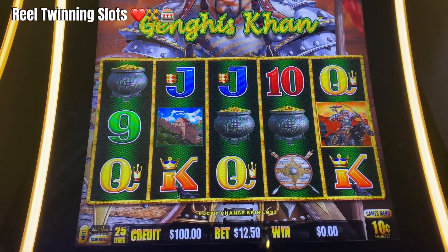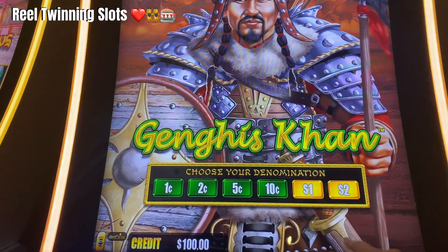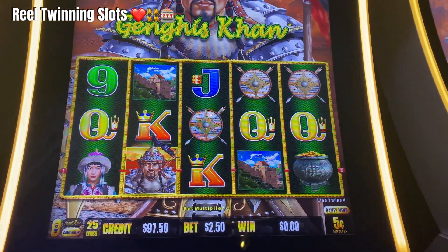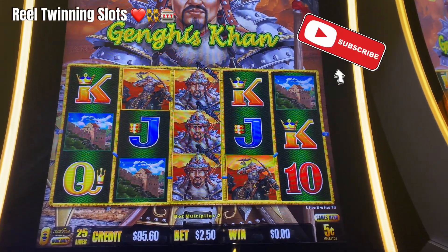Hey, it's Reels Winning Slots. I just put $100 into Genghis Khan, let's see what we can do. I'm going to actually change my denomination on the machine to five cents and see if we can do some stair-step method on here. Right now we're going to bet $2.50 and see if we can just stair-step it to get some cool bonuses on here.